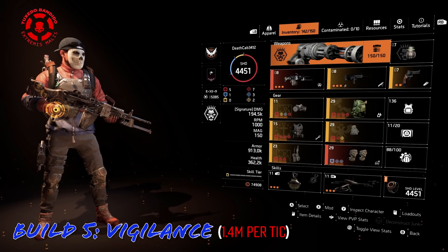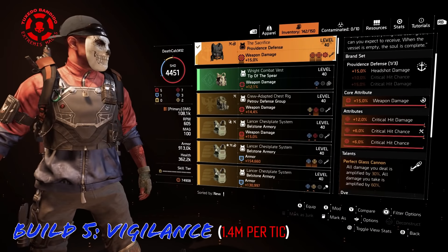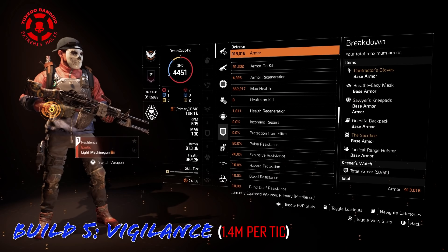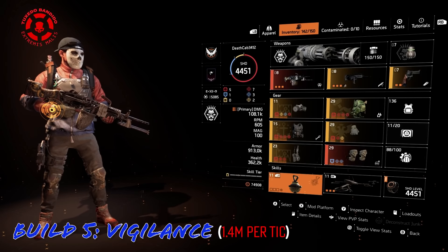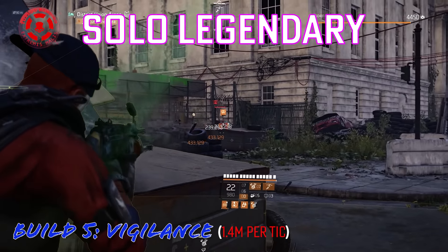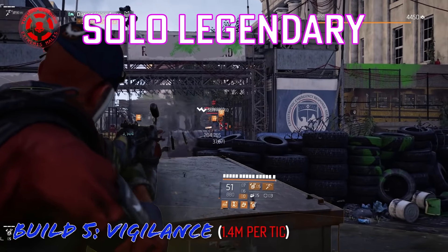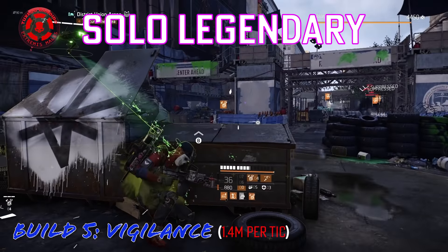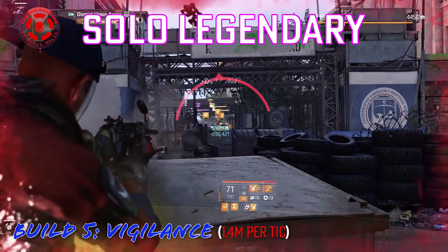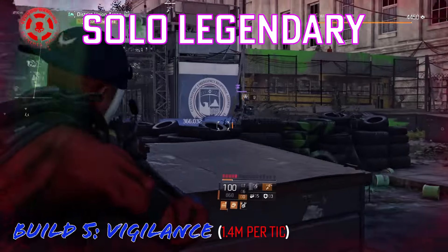Build 5 has the same gloves, same knee pads, and same mask — but I put a crit mod on it. It has another piece of Walker as the holster for more damage to armor. The chest piece is Sacrifice with max crits and Perfect Glass Cannon. The backpack is Cheska with crits and Vigilance. In the lab it would look fine hitting over 1.4 million. What I want you to notice in the field is how often the damage buffs are deactivated. I'm still going to get the job done but at a very uncomfortable survival level. The crits are giving the weapon a little more kick, but that's actually pulling from the gun's talent.